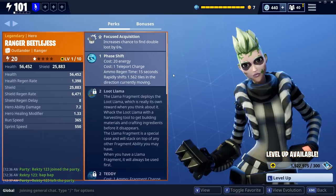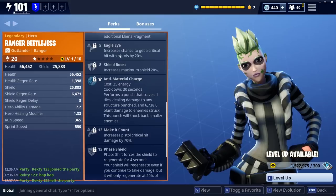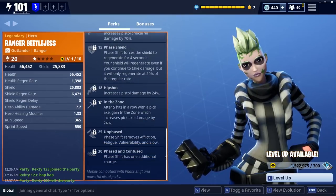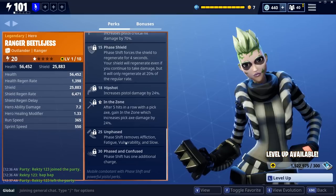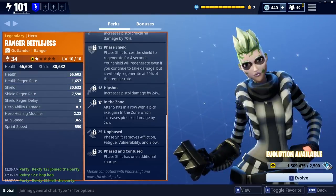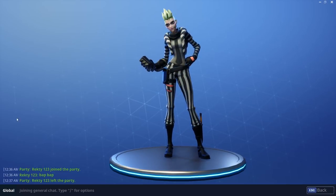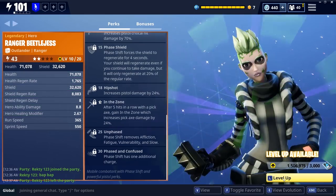I figured, let's do this correctly — level up Beetle Jess and check out how the gun performs in her hands instead of Ramirez's. I'm leveling her up and giving you guys a show of her as well. This makes it a little more than just a weapon demonstration; it is also a class demonstration. I really figured I had to do this properly by using the proper hero for it.